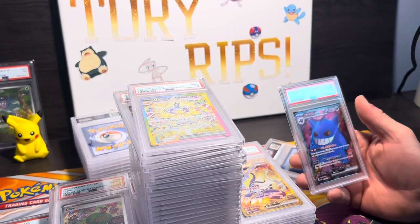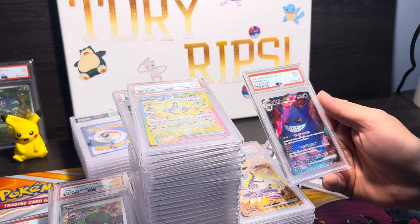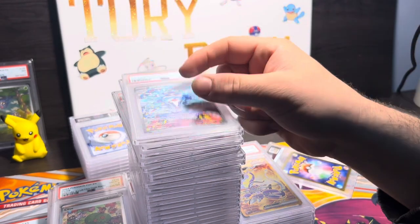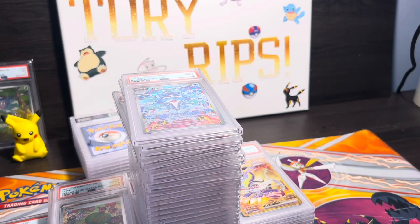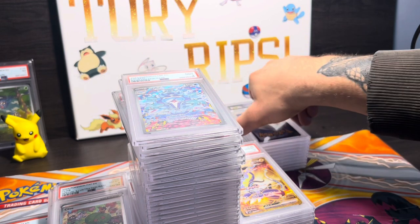Galvantula EX — oh my gosh, why is it a 9? Okay, it's off-center. Now that I look at it deeper it's a PSA 9, it's okay. Palafin is a 9 as well. Gengar is Japanese — there's gotta be a scratch on it, PSA 8.